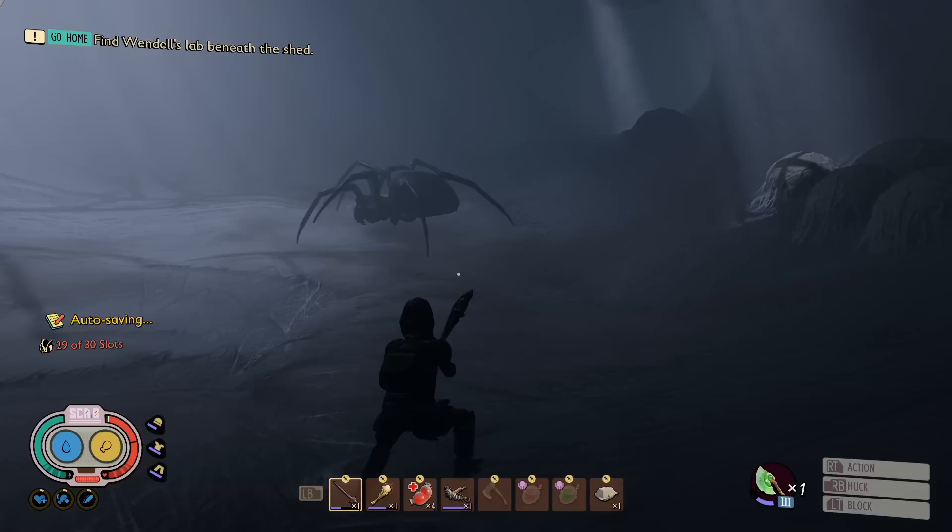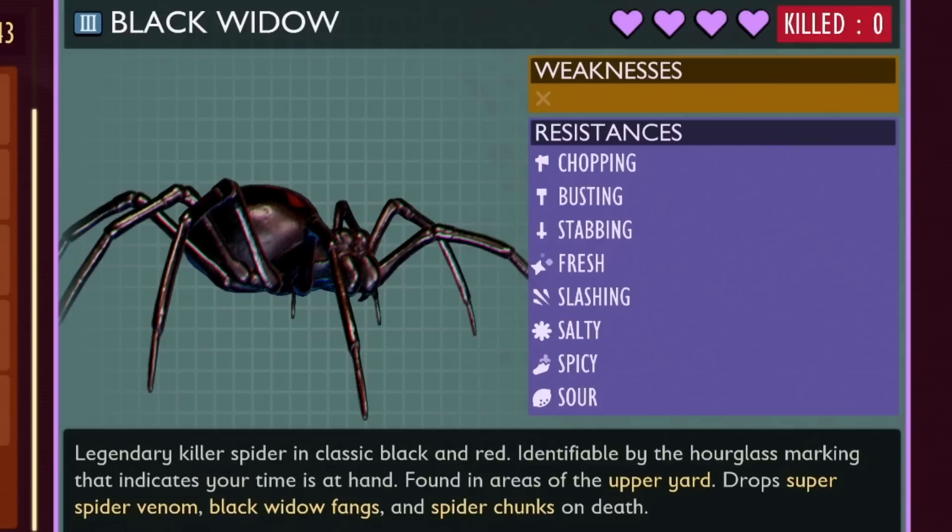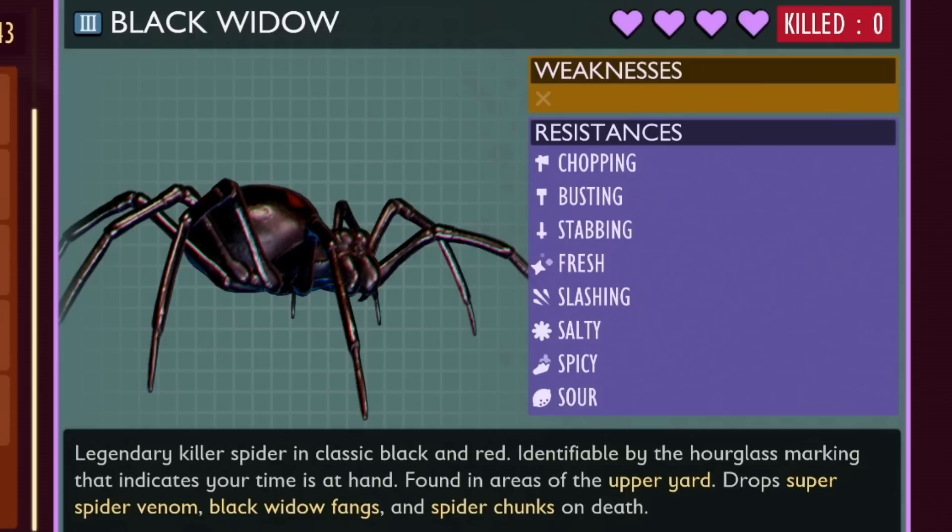On to the big mother herself — you really have got to be careful about disturbing any of the egg sacs, as you'll get inundated with spiderlings. She has 25 health segments. In fact, the card lists absolutely zero weaknesses. The resistances are chopping, busting, stabbing, fresh, slashing, salty, spicy, and the new one sour. So the only resistance not listed is generic. She drops super spider venom, black widow fangs, and spider chunks — the materials needed to craft the black widow armor set.